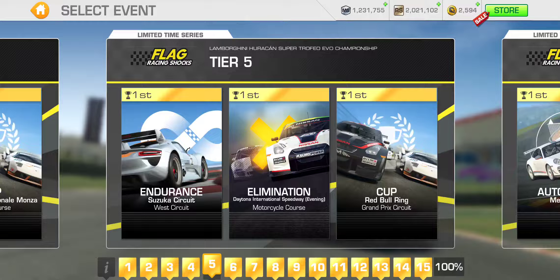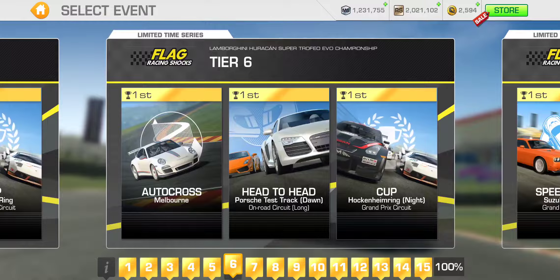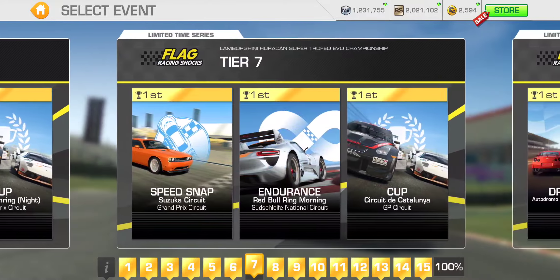Moving on to tier five: Endurance at Suzuka West, Elimination at Daytona Motorcycle Course, and the Cup at Red Bull Ring Grand Prix — two laps with a PR 58.5 required. And tier six: Autocross at Melbourne, Head to Head at Porsche Test Track long on-road circuit — probably just a single lap, yes — and the Cup for tier six at Hockenheim Grand Prix, another night race, two laps with a PR 59.4 required.